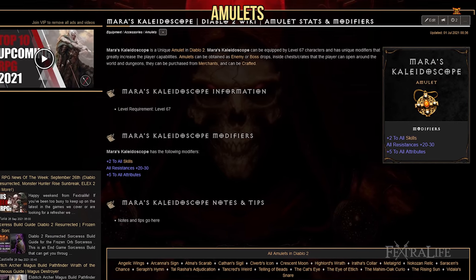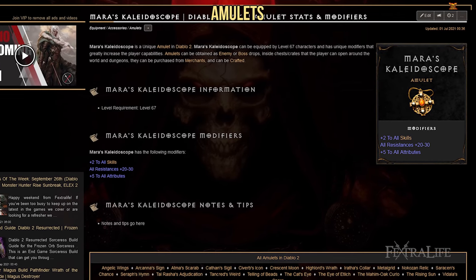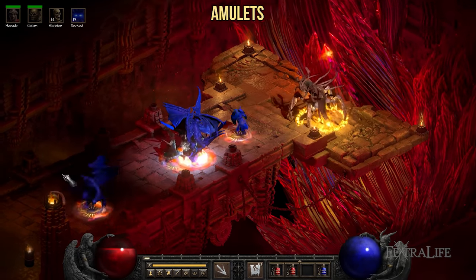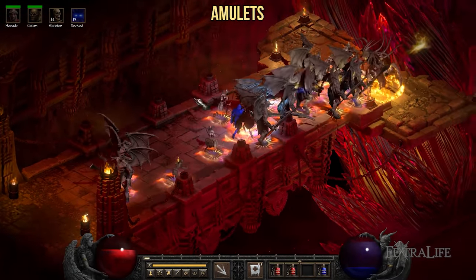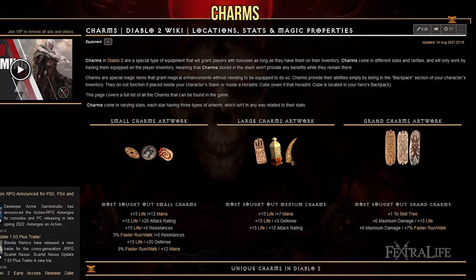When it comes to your amulet, you'll want Mara's Kaleidoscope. This amulet provides plus 2 to all skills as well as 20 to 30 to all resistances and 5 to all attributes. Additionally, you can use a crafted amulet with plus skills, stats, life, and resistances. For charms, you'll mainly want to look for plus life, plus mana, and plus summon skills.